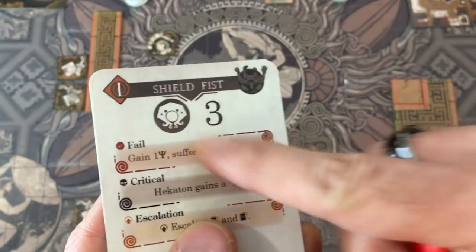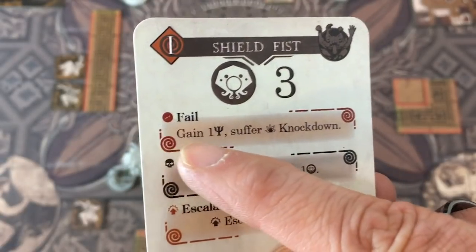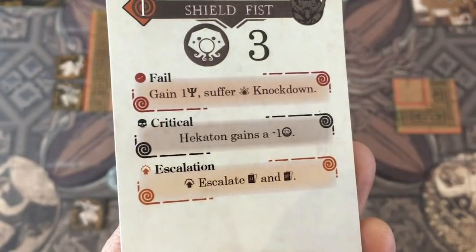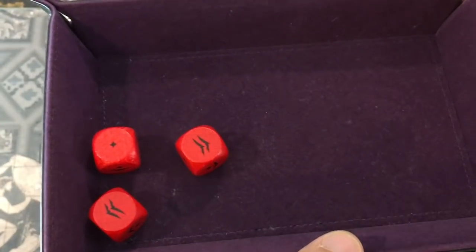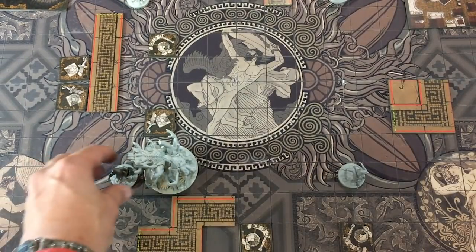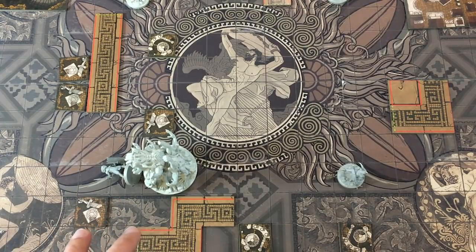There's a response from the primordial — if we fail he does something, if we get a crit we do that instead and ignore the fail, and he'll escalate if we hurt him. With one reroll there's not much chance of getting three hits. Even with the reroll, there is no chance. So we go to the fail result — he's going to gain one fate, and Odysseus gets knocked down. That's really too bad. It means at the end of this turn he'll get rid of the knockdown card and next turn he'll stand up — so he's going to miss his entire actual turn.